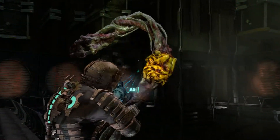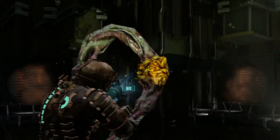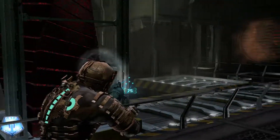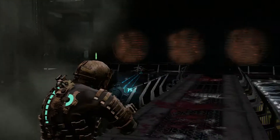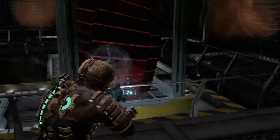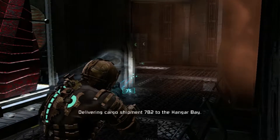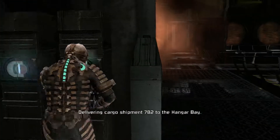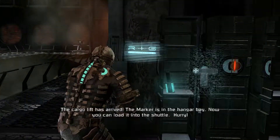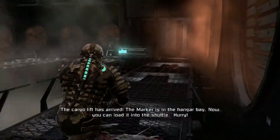And there's a second tentacle. They're just more tedious than dangerous, I think. To bring cargo shipment 782 to the hangar bay — the cargo lift has arrived. The marker is in the hangar bay now — you can load it into the shuttle. Oh god, there's more!